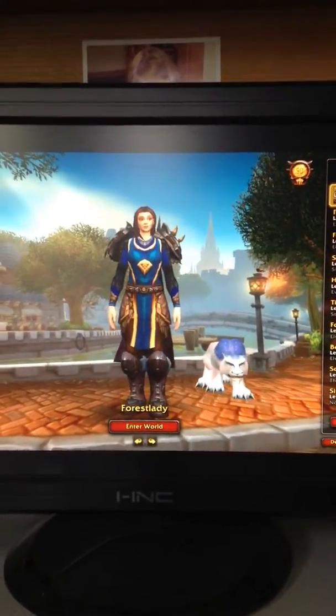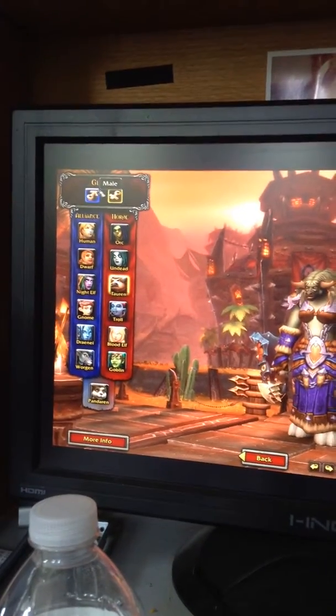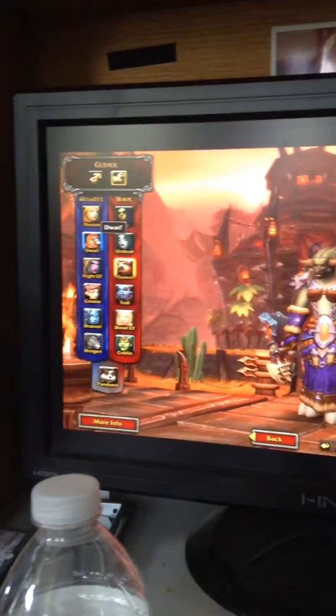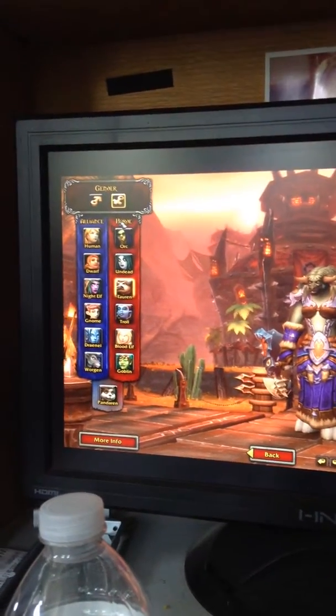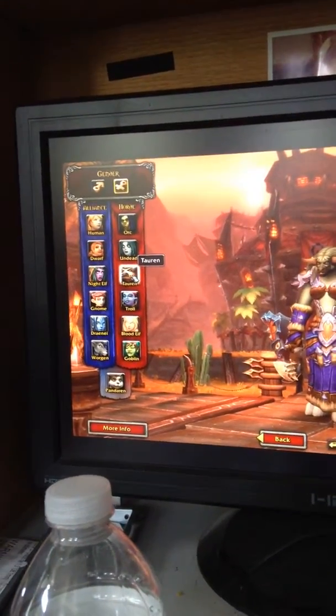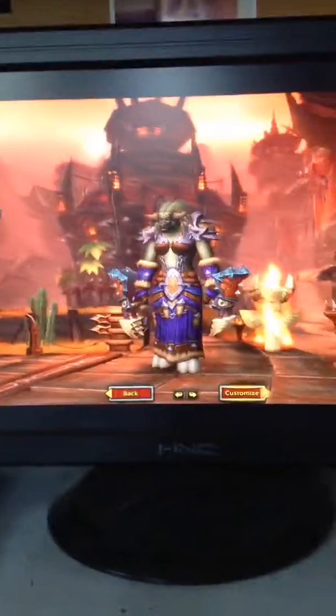First things first, I'm going to show you guys how you can create a new character. Up here you have the gender — male or female. I'm going to choose female. Then you have Alliance, which is the good side, and Horde, which is the bad side. For Horde you have orc, undead, tauren, troll, and blood elf.